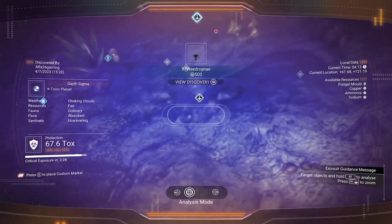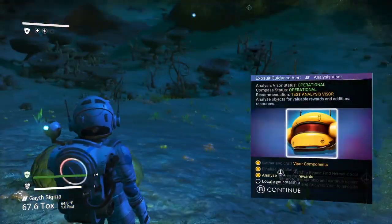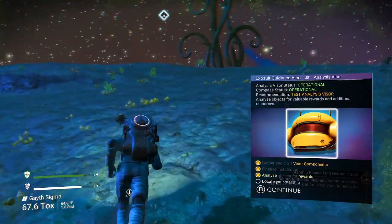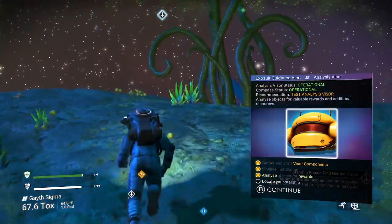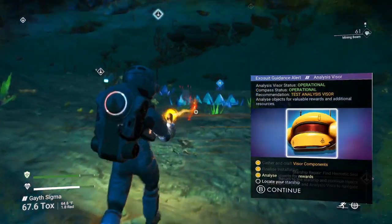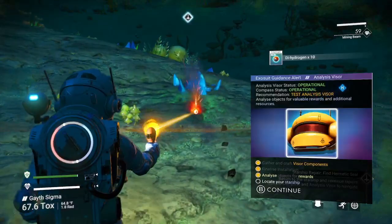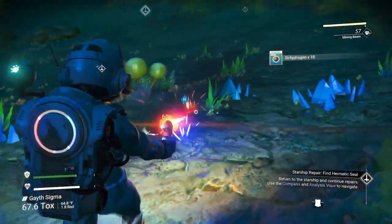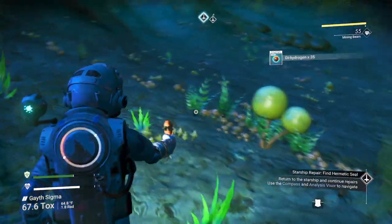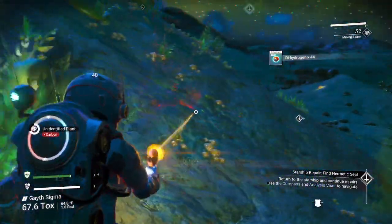Very low money right now but that's gonna come up. We got to mark this area and now we know our ship is right this way. The recommendation is to test the analysis scanner - we did that, it's working. We're gonna need some di-hydrogen especially in the early game because we're gonna want to craft some refiners. We'll need some di-hydrogen jelly to do that.